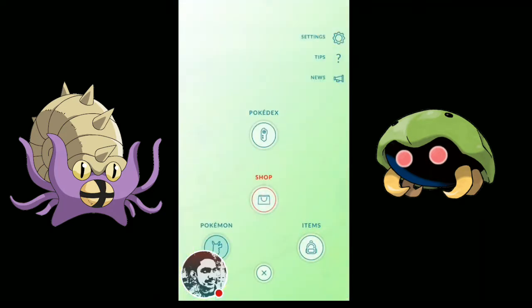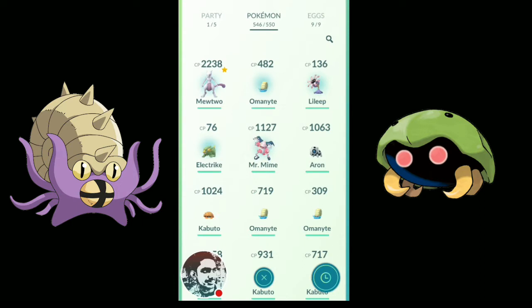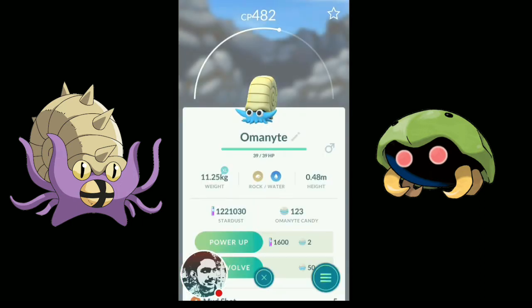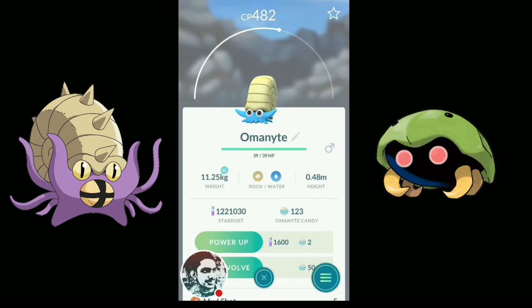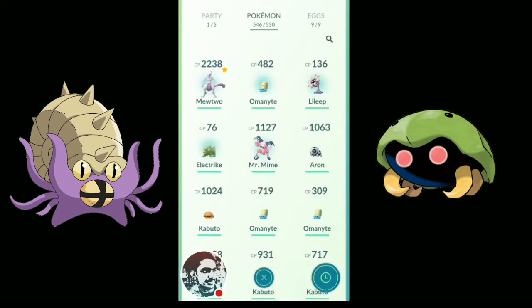Let me show you — when you go to the Pokemon collection and touch, for example, your shiny Omanite, if you check the collection it goes back to showing a normal Omanite. So after you catch your shiny Pokemon, it reverts in the collection.